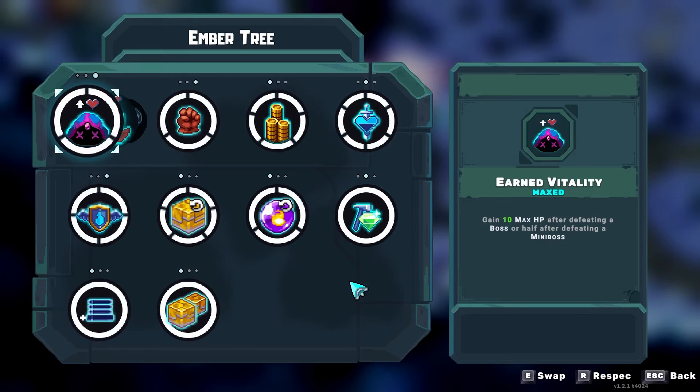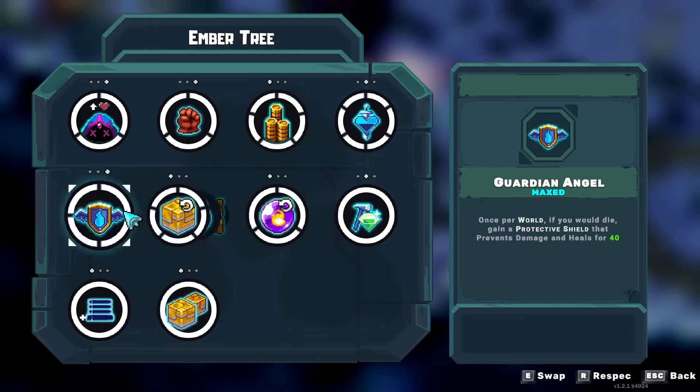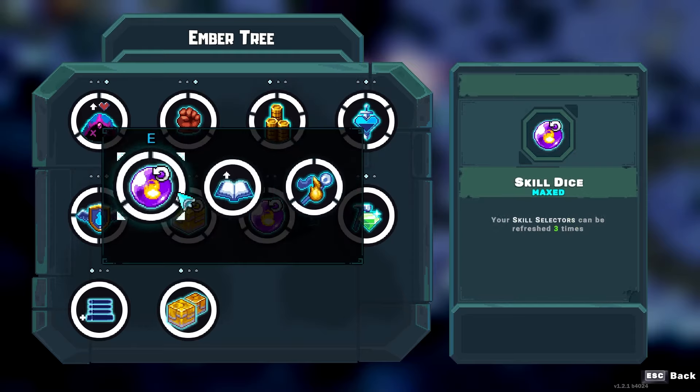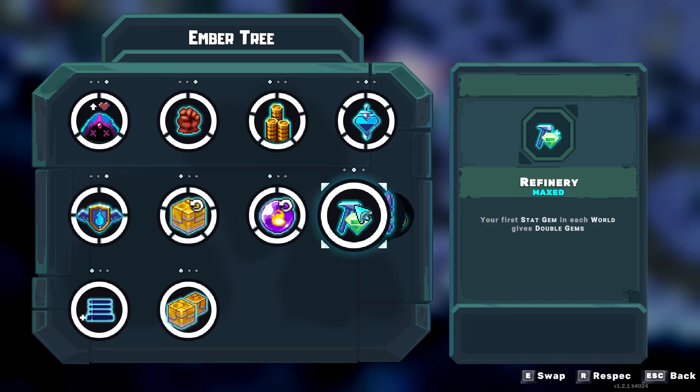I'm going to be using the Razor Wind, and I'm not going to start with any Relics or Skills in the Nexus — I'm not using the Embershop, in other words. The Ember Tree nodes I think are beneficial for a no-Embershop run are: Earned Vitality, Earned Power, Pocket Change, Confidence, Guardian Angel, Relic Dice, and Skill Dice, because the other two don't really do much if you can't find the right skills you want.